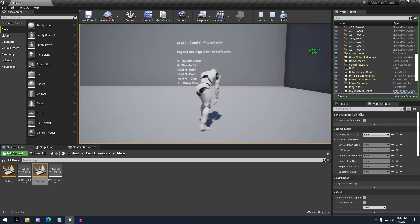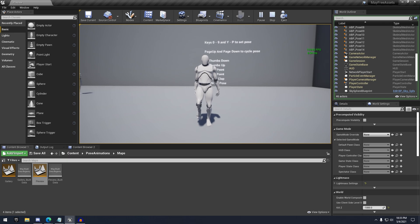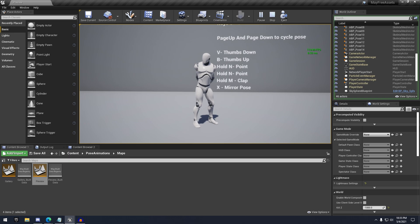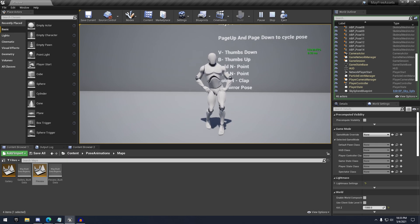We have walking as well. There are also thumbs up and thumbs down — so if I do V or B, thumbs up. You can also do points by holding N, hold M to clap. And then you can do X, which is the mirror pose. So that's what I was talking about — all the animations are mirrored, which is why there are so many different animations, because they have to mirror everything.